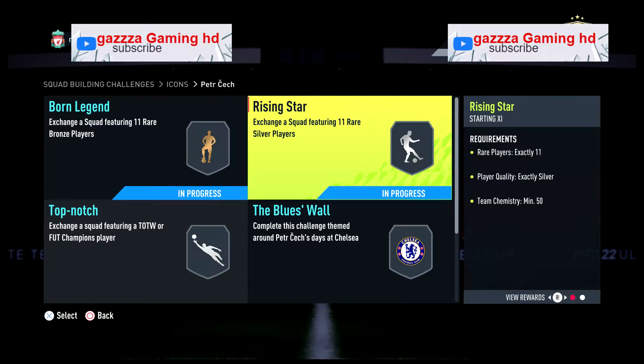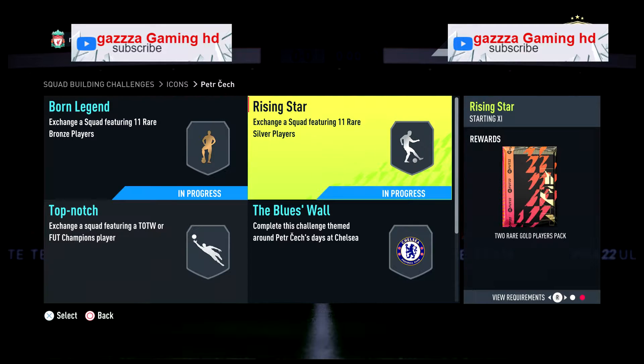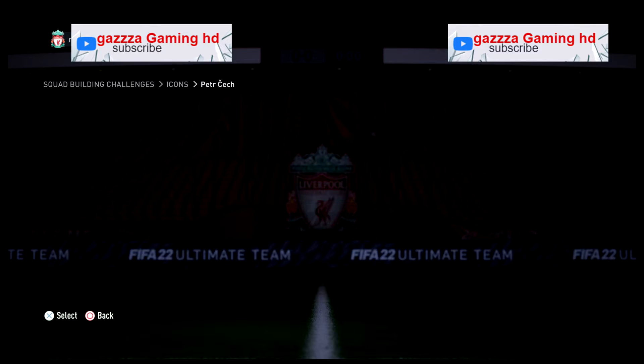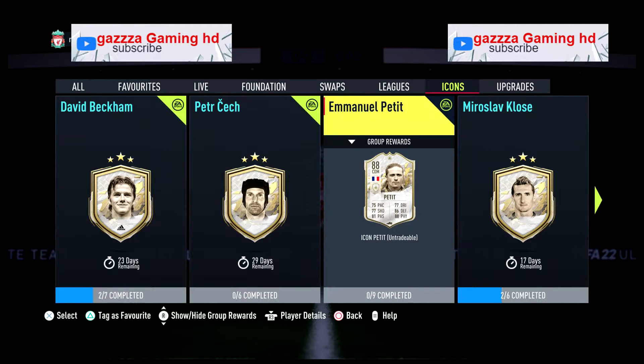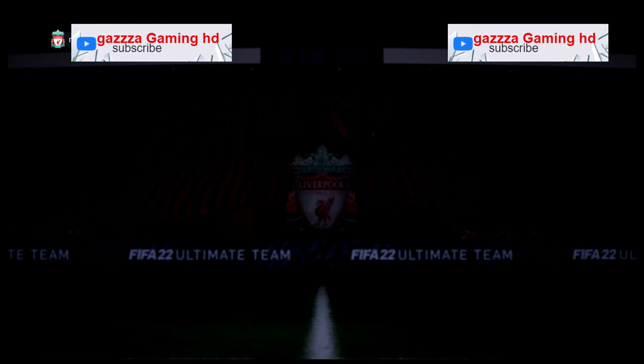Welcome back to a brand new video for the channel. Today I'm going to show you how to get two 50k packs for free. All you need to do for this one is go to Icons, go to Peter Check. Or this one, you can get four 50k packs free — they are tradable.